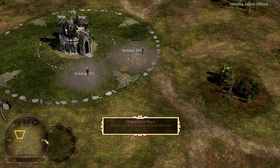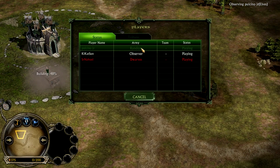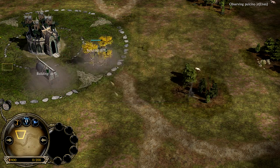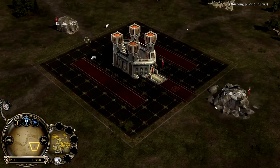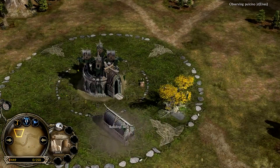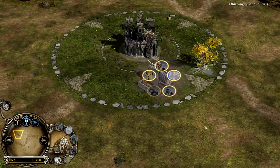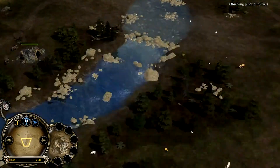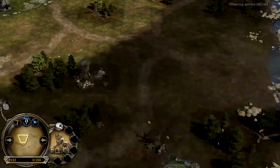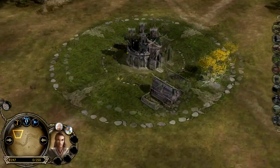Pulcino is playing as elves and he is host — this is important. We have an observer and Pulcino is host, so if his opponent is not from Argentina, the delay is going to hurt him. Elves most of the time get an advantage, but you may see that I tend to struggle playing with elves on Fords of Isen — I mess things up lots of times even when I know I shouldn't.